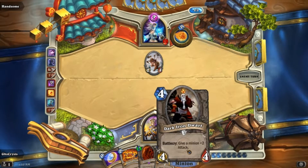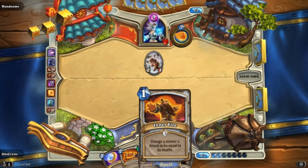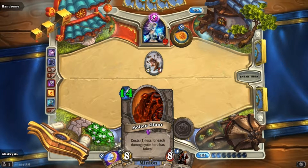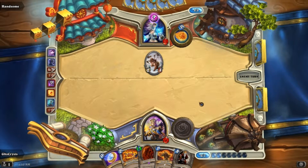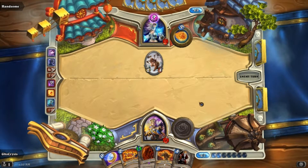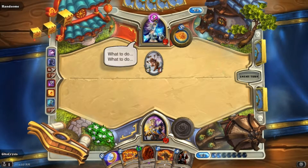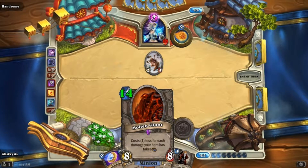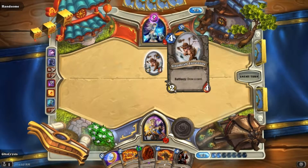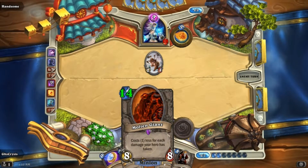I don't want to summon this without something to give its Battlecry to. I'd love to give the Battlecry to this, but I'd have to lose like 10 more life before that's even a possibility. And I already know that this thing is going to summon whatever I summon, probably. So I have to summon something weak first — I don't want to summon this and give her this 8-8 Molten Giant.